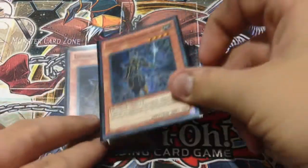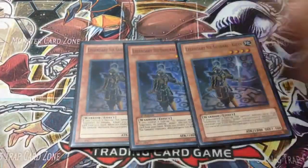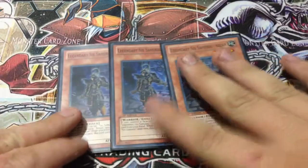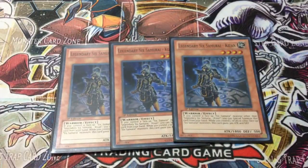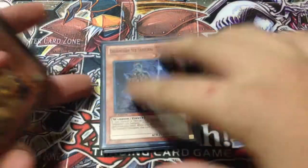First off, like any Six Sam deck, I run 3 Six Samurai Kizans. Kizan is a very good card — I find it essential to run 3 in any Samurai deck. He just spams the field, and he is an Asceticism target. A lot of people overlook that fact, but when there are 2 other Sams on the field, he goes to 2100, so you can use Asceticism on Kizan to get out Grandmaster. You couldn't do it the other way, but you can do it vice versa. I really like Kizan at 3.